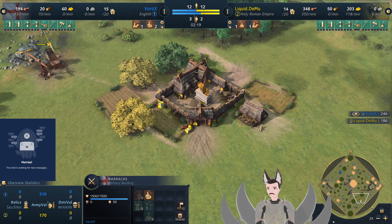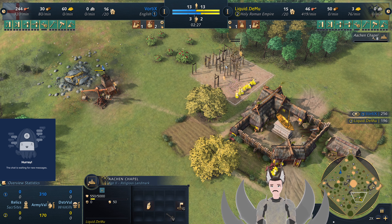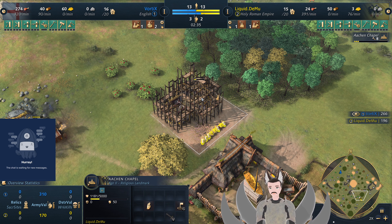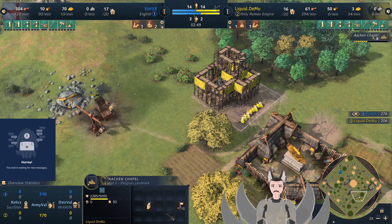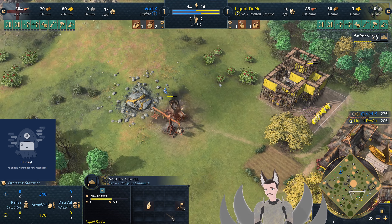At 120. And now of course got the Aachen Chapel. The more I've been playing the game, the more and more I believe that this wonder is just overpowered as hell — 40% gather rate around you. It is so powerful because it can make all your initial resources collect 40% faster. There's nothing that — and since I only play Mongols — there's nothing the Mongols can compete with that.